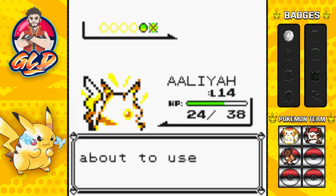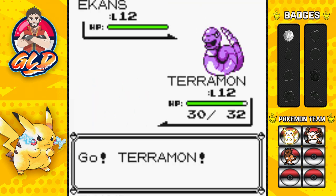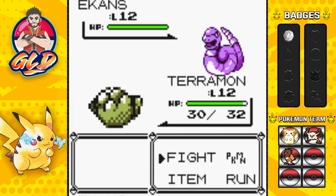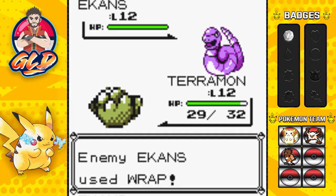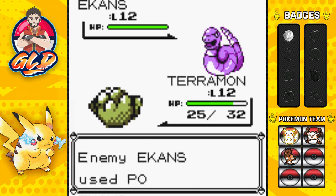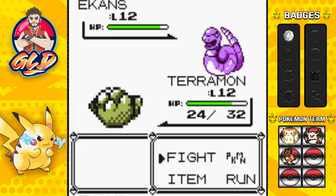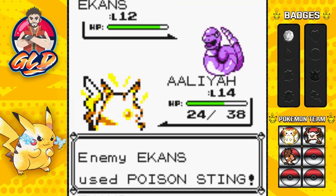Wrap in Generation 1 is very annoying - we're completely stuck. Poison Sting then more Wrap damage. We switch back to Aliyah but now we're poisoned. We're hurt and getting double damage from Wrap on top of poison. We need to use a Potion - the idea is not to let Aliyah faint. Quick attack for the win - Team Rocket member defeated! We apply an Antidote to Terramon.